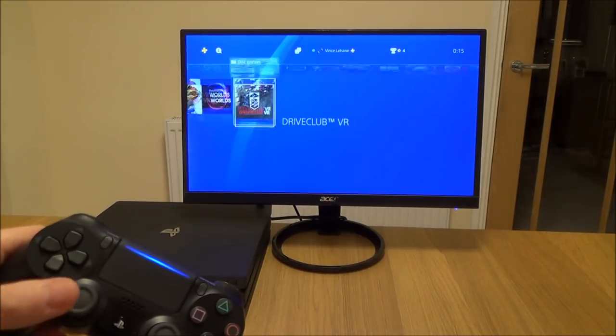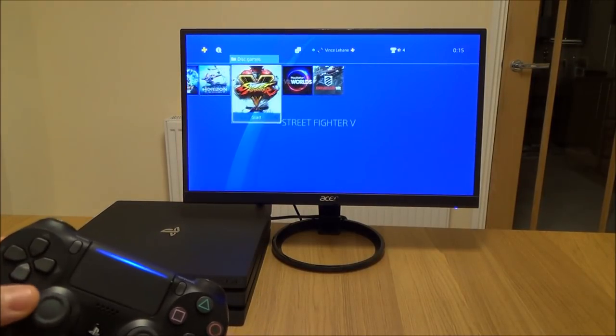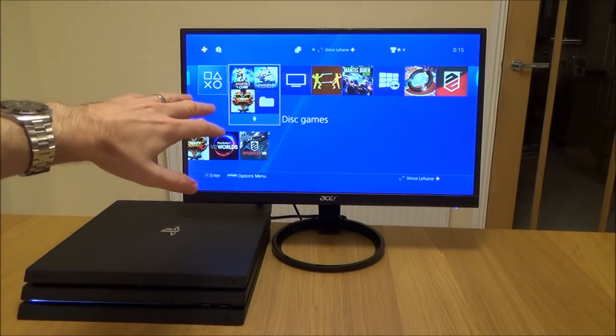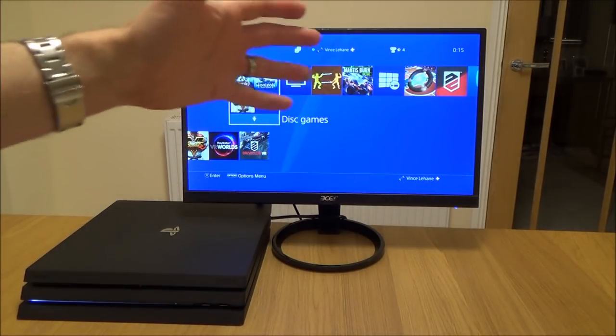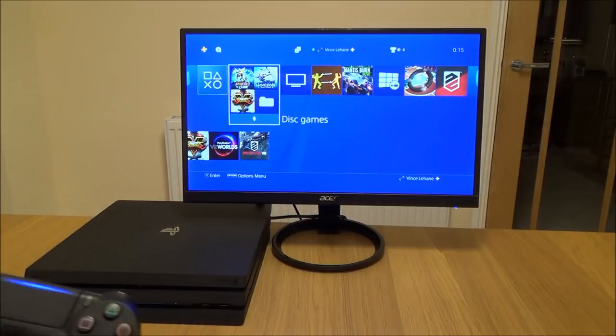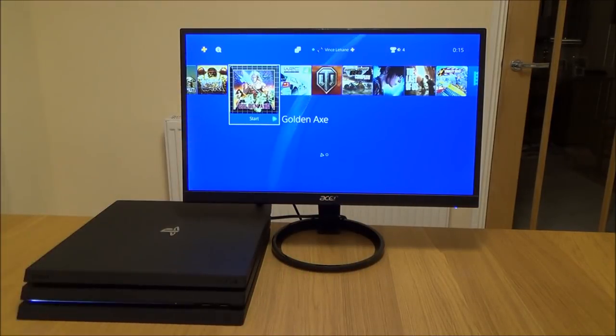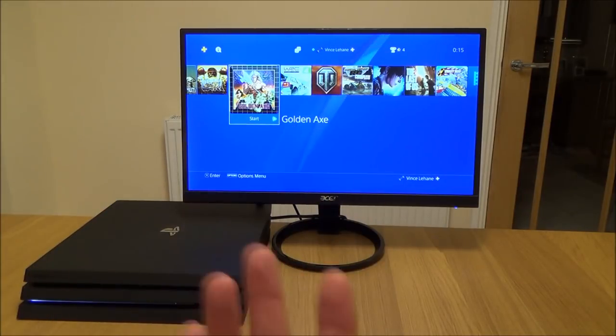Now you can see when we go along to it that all the games are listed underneath it. By doing this you can have a nice clean home screen with disc based games, digital games, perhaps PlayStation Now games, and this way you don't have to scroll all the way across to find the games you want. If you want racing games you can put them in a separate folder, fighting games, etc.